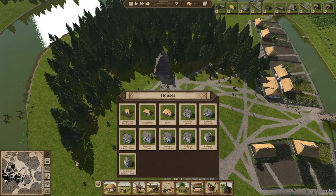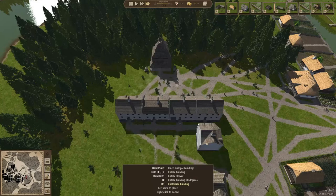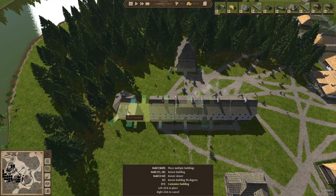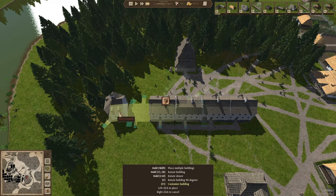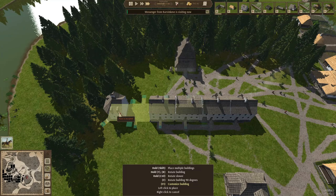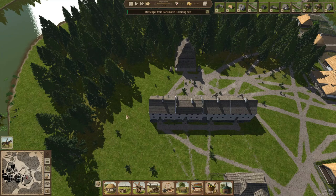One of the things they've added lately is the corner house, so what we could do is build a corner house here — that could be very nice. Then we really get some sort of a square area. I guess it should go like this — yep, that should be nice.